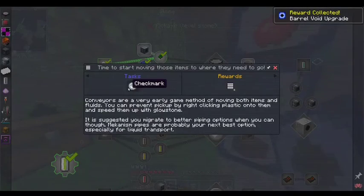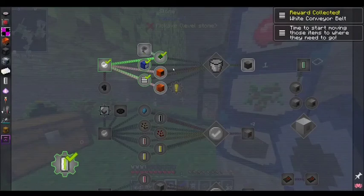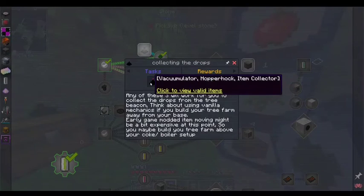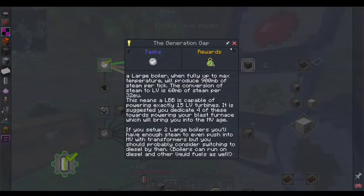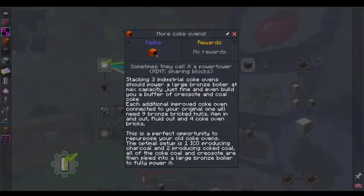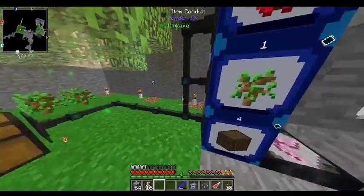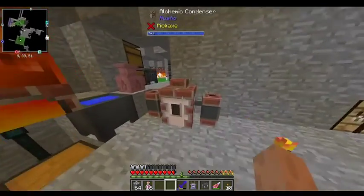Alright, so get some extra conveyor belts. Large bronze boiler not happening yet. Power coke oven. Collecting the drops. Ooh, that's a nice reward. Alright, so we're going to need better coke ovens. For that, I need to get into machine controllers. We'll let you run while I work on that.